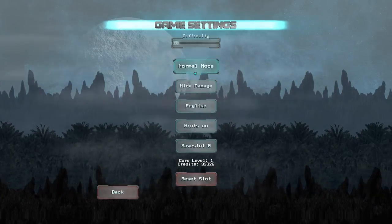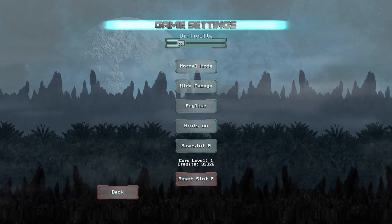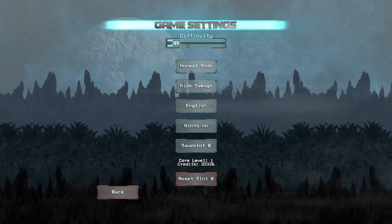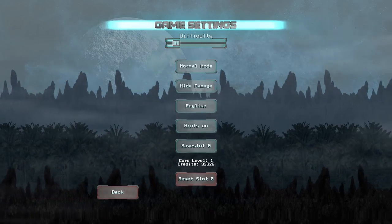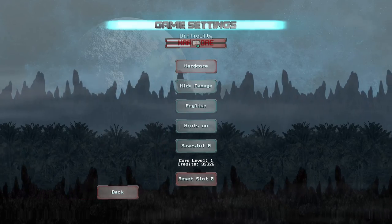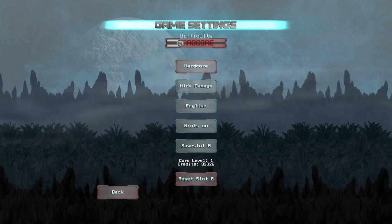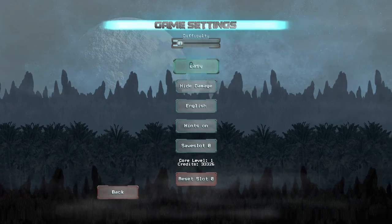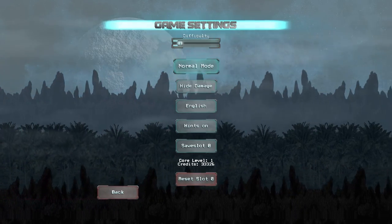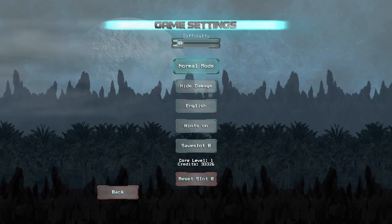You have two different types of difficulty settings: a slider which increases enemies on screen and how much damage you take, and then the modes, where you can put on hardcore mode and adjust the difficulty. Changing the modes increases the amount of damage you take, but it also increases the amount of rewards you get for defeating enemies and clearing levels.